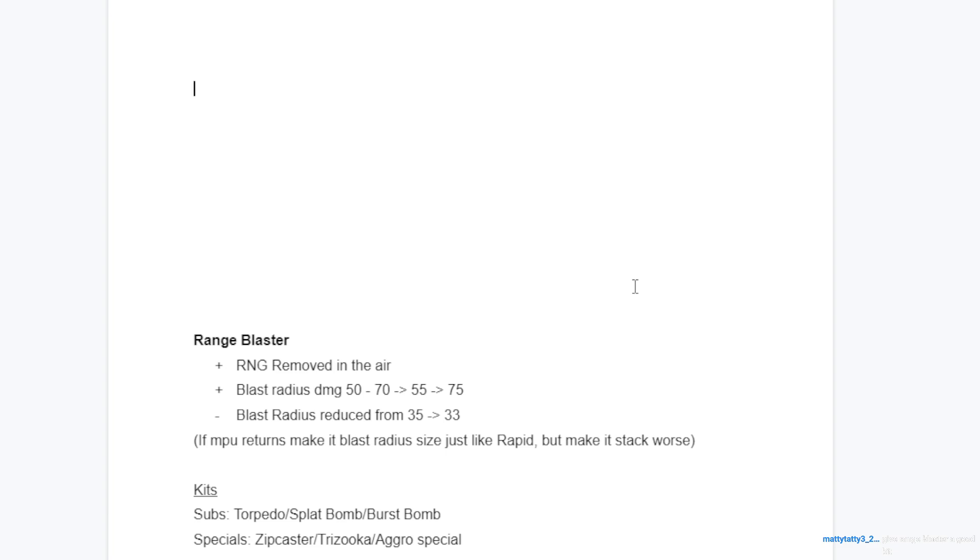Splat Bomb would be good for damaging walls - still a combo sub but not as good as Torpedo since it only does 30 damage. You'd have to hit the middle of the blast radius and the bomb would have to explode and still hit someone. It could be more useful for fighting something like a Splash Wall or breaking a Big Bubbler in S3. Burst Bomb is the sub I least want on it - it's like Torpedo but less committal. It's still nice for mobility but a better Range Blaster doesn't need Burst Bomb.